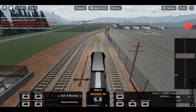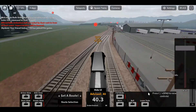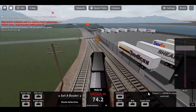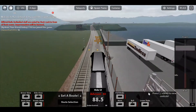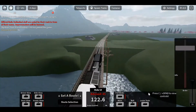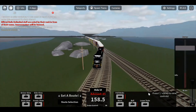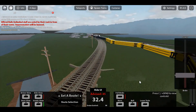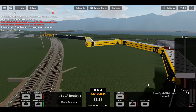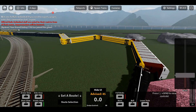If you go full throttle, look how fast you're gonna go. That is the tutorial on how to get super mode in Rails Unlimited. It's pretty straightforward, and you can crash trains with this — you can basically do anything you want. That's how you get super mode in Rails Unlimited. Thanks for watching, see you in the next video, goodbye.